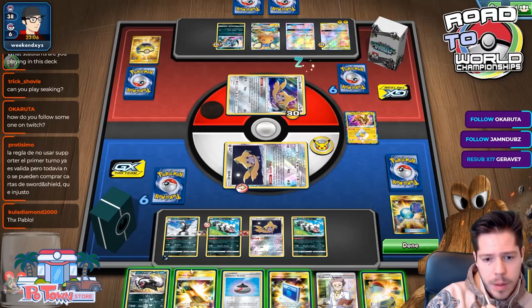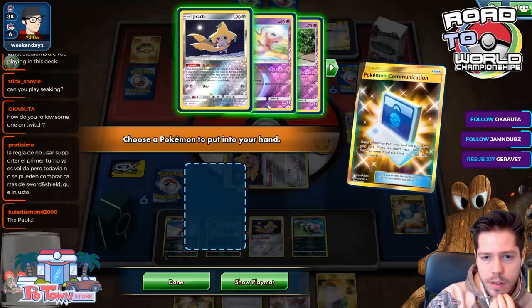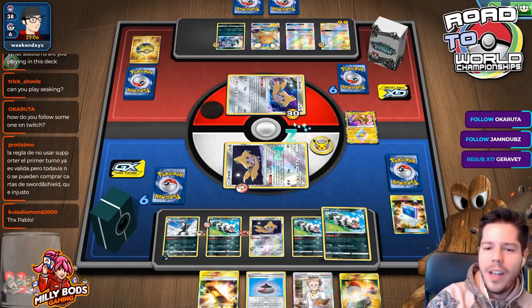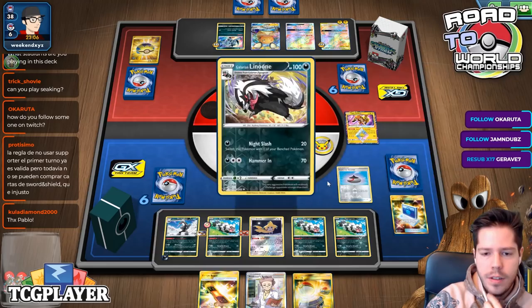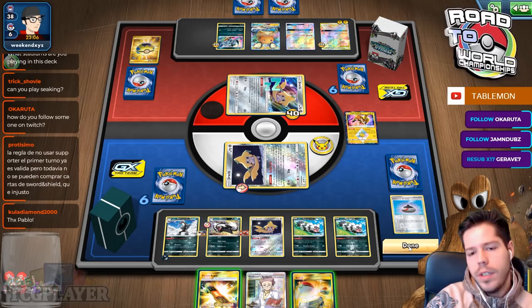I'll Pokécomm for the Linoon — my last Galarian Zigzagoon, which is pretty crazy. Imagine if I hit an energy since I got the Switch. I'll place the 1 damage counter here, use Evolution Incense on the Linoon, go ahead and evolve, and then simply pass here. Hopefully our next Professor's Research gets us an energy to start attacking.